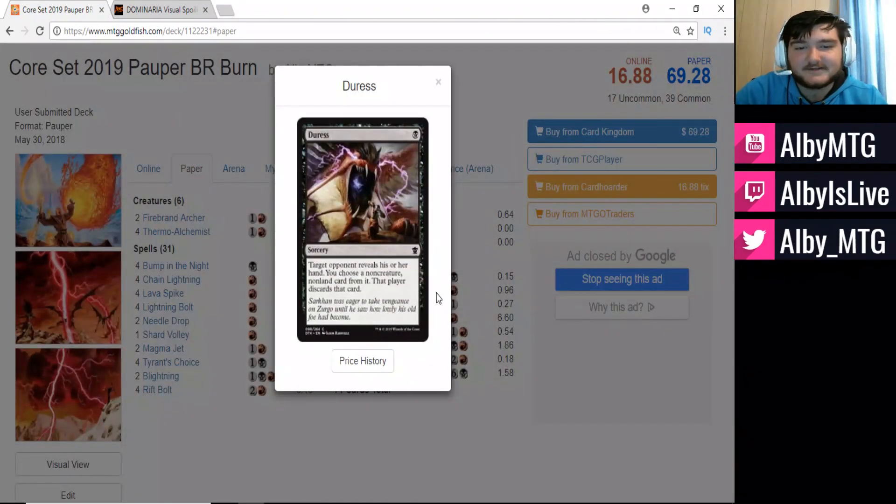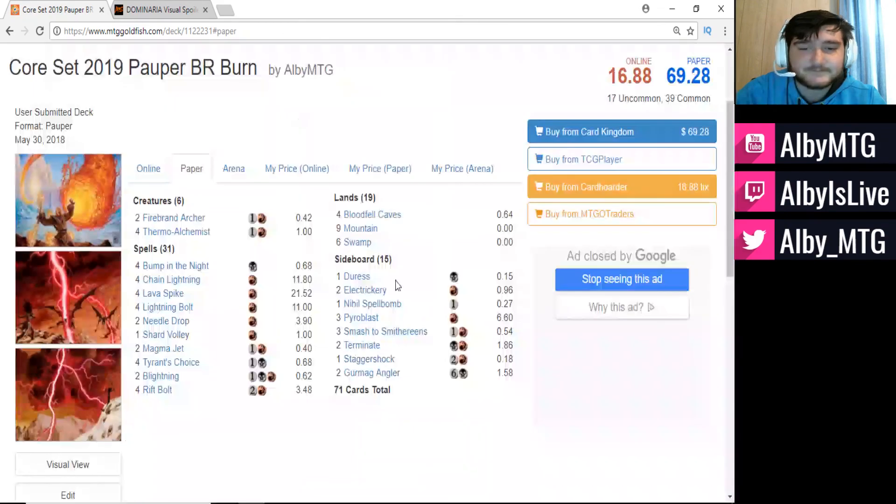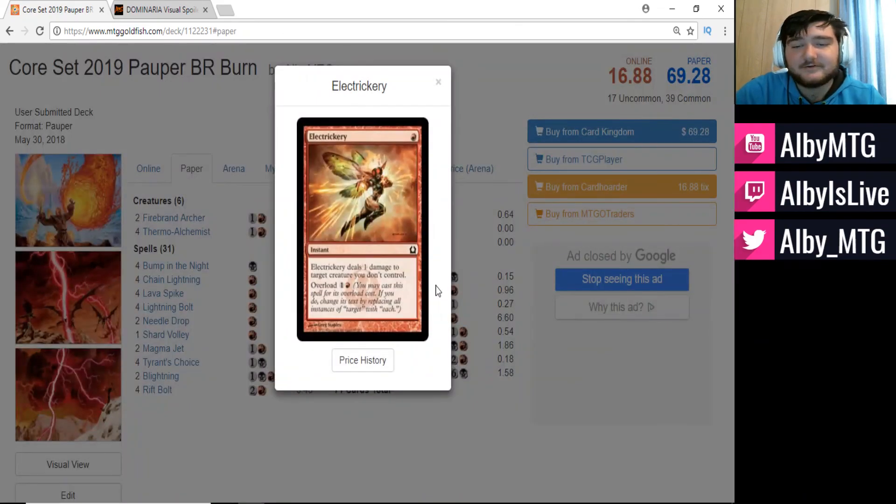The first sideboard card is Duress: target opponent reveals their hand, you choose a non-creature non-land card, that player discards it. Very good against card decks like Mono Blue Delver, where they're running a lot of non-creature, non-land cards. Two Electrickery — one of our worst matchups is Elves, because Elves can go wide and do a lot of damage, so Electrickery is a nice way of dealing with all of our opponent's smaller Elf creatures.